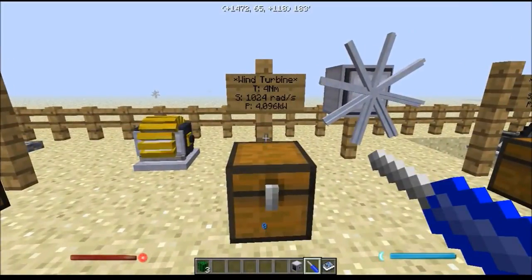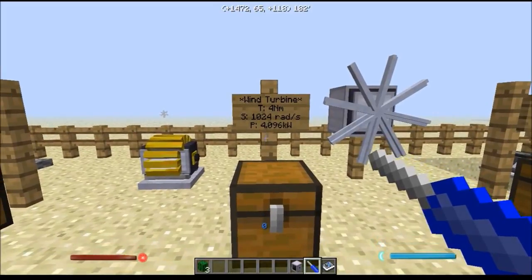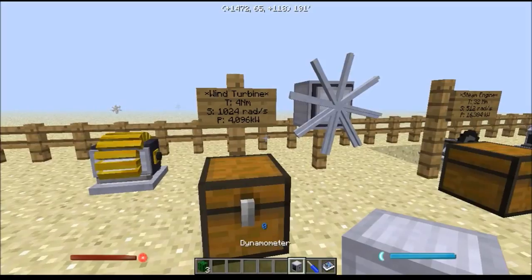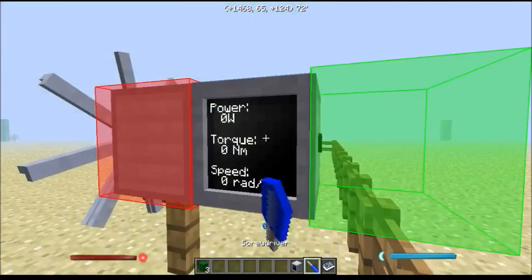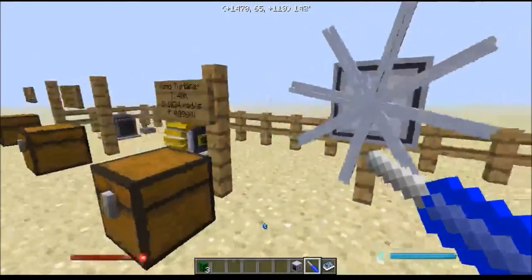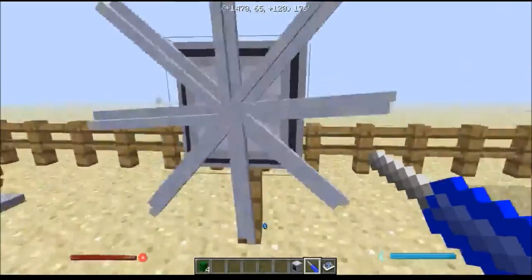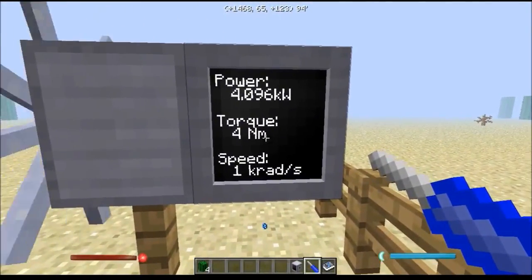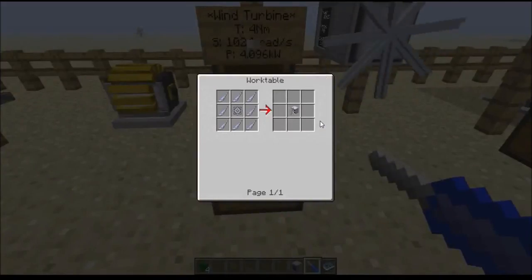Next, we move on to the wind turbine. The wind turbine produces just over 4 kilowatts of power with a torque of 4 newton meters and quite a high speed of just over 1,000 radians per second. The guidebook says that it needs to be at least 128 blocks above the ground to work at its maximum efficiency, but I have noticed from testing that it works just fine on the ground as well. The wind turbine cannot work if there are blocks directly in front of it up to 16 blocks away — if we break the cactus, we can see that it is indeed starting and producing quite a bit of power. The wind turbine is made like so in a work table.